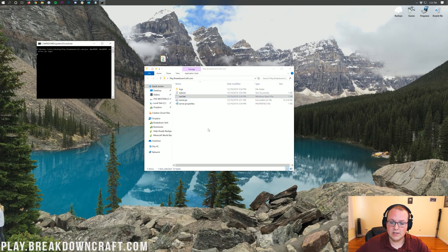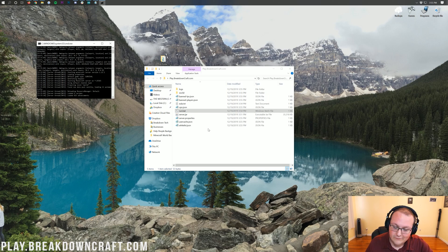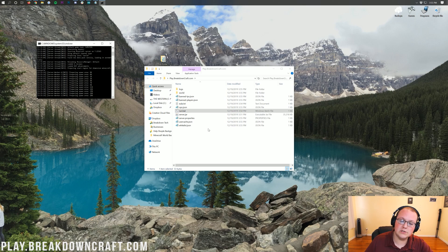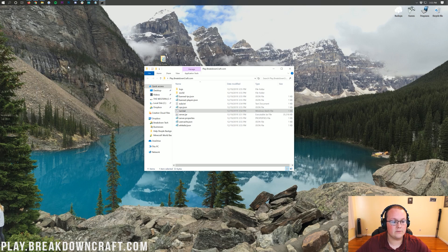Now double-click run.bat again and it will open your Minecraft server. At this point it's pretty easy to get your server up and running. However, right now only you can join your server — your friends can't join because you need to port forward. You need to port forward in order to allow your friends to join via your public IP address. Once you see 'Done' in the server console, go ahead and stop the server by typing 'stop' and hitting Enter, because we need to port forward first.